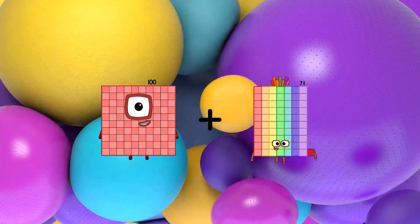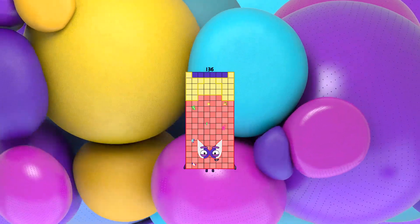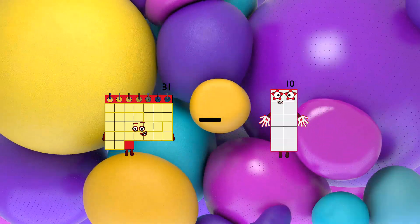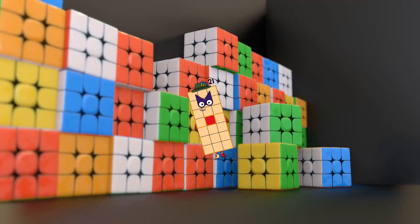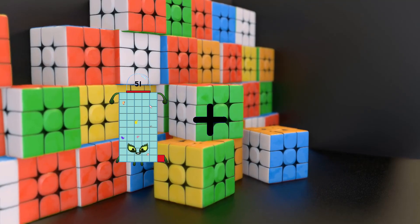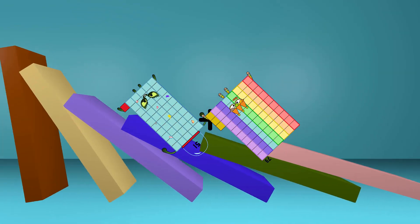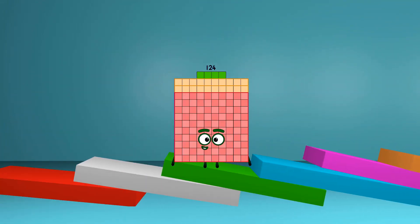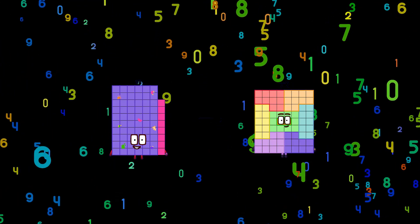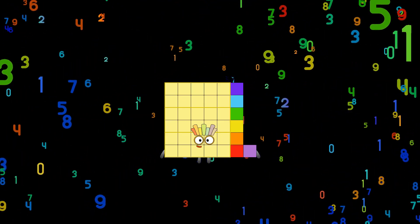100 plus 36 equals 133. Minus 20 plus 15 plus 73 equals 120. Minus 31 equals 31.